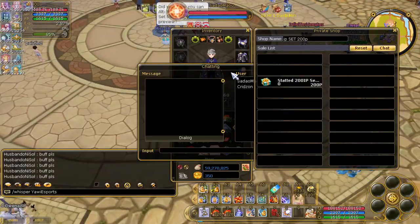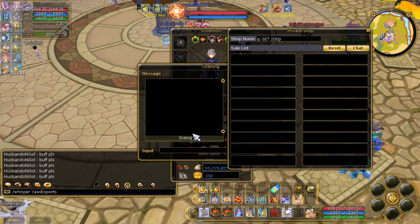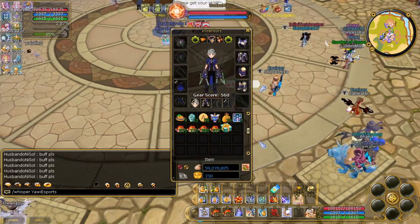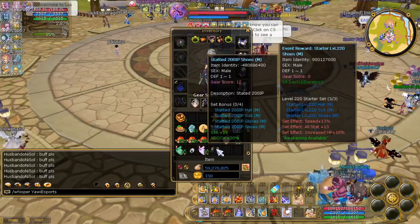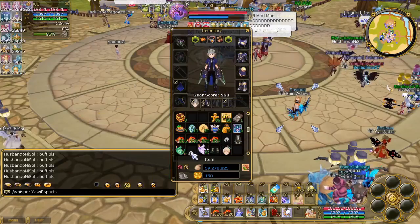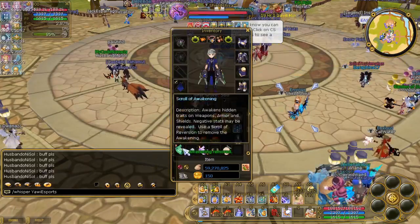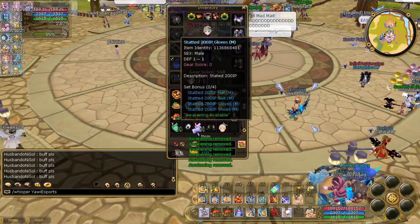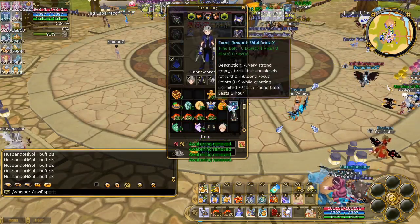Now I have 300 pairings and I can purchase a 200 IP set, which is very helpful. Once I have it, I'll apply the final awakening scroll, aiming for two additional AD hoc and PVE damage stats — specifically critical hit damage. You can aim for those.